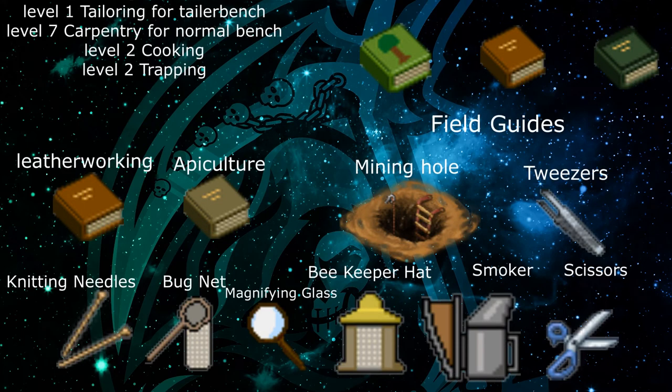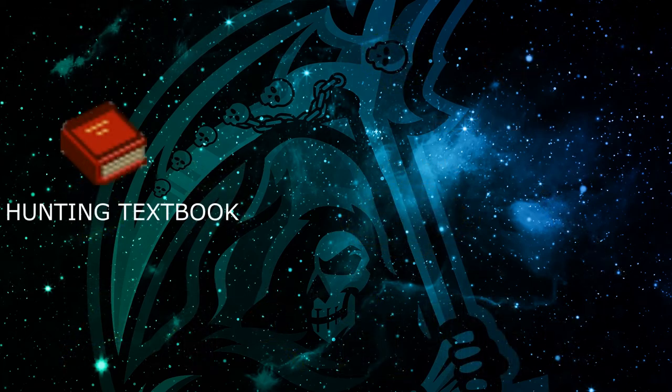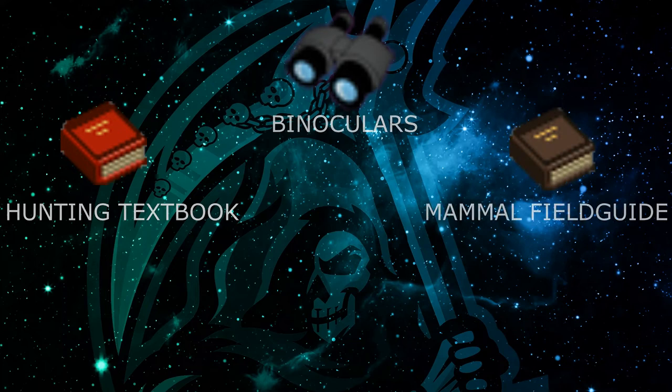Some other requirements will be level one tailoring, level one carpentry, level two cooking, trapping field guide books, leatherworking book, octaculture textbook, mining hole, tweezers, knitting needles, bug net, magnifying glass, beekeepers hat, smoker, and scissors. You also need the hunting textbook, the binoculars, and the mammal field guide in order to get leather to progress forward through the video.